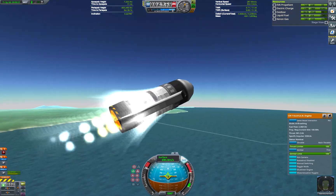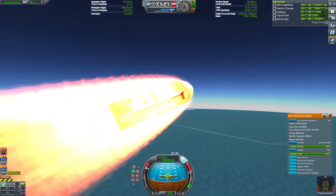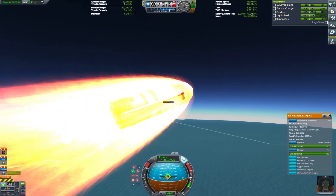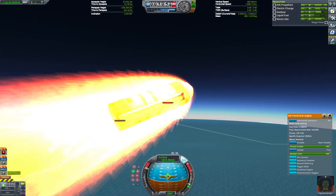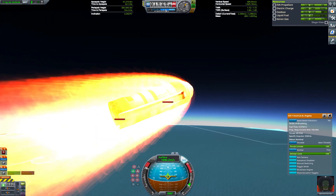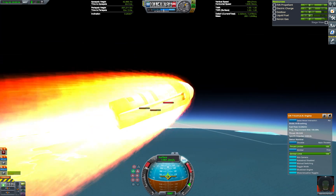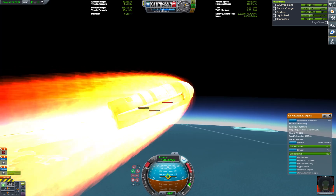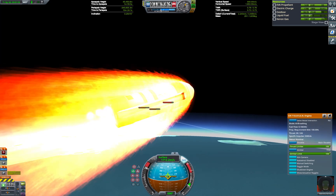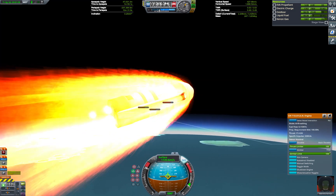If everything is done correctly, the craft will follow an optimal gravity turn and utilise the open cycle mode of the engine for as long as possible. This is essential to squeeze every last drop of efficiency out of the ascent, because in testing I found that there is less than 1% margin for error in terms of liquid fuel usage. The combination of the insane thrust of the rapier engine with the craft this aerodynamic and light results in over 9 g's of acceleration, and Valentina regretting their decision to eat lunch just before takeoff.